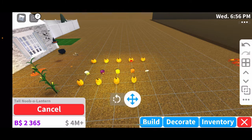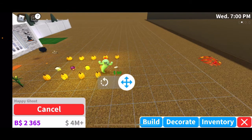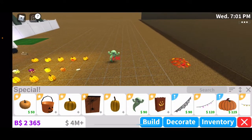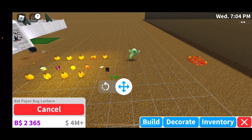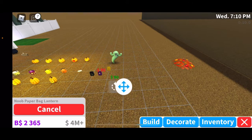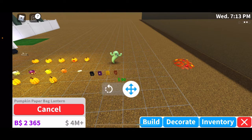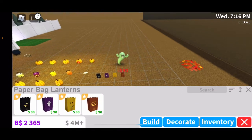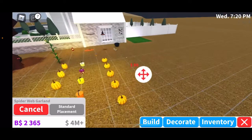Let's go back and look at more decorations. We have a happy ghost. Then we have paper bag lanterns: a bat paper bag lantern, a ghost paper bag lantern, a noob paper bag lantern, and a pumpkin paper bag lantern. These are like for hanging in a chain.